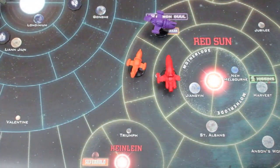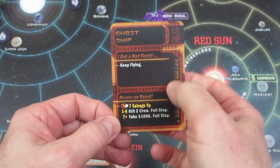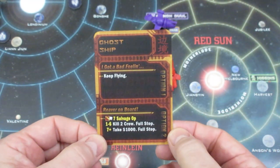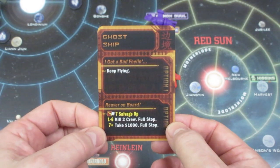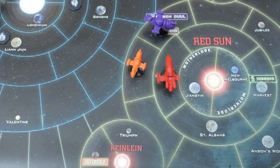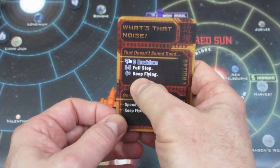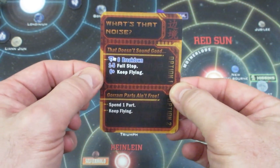In border space we draw Ghost Ship — keep flying or do a salvage op for 7+ to take a thousand credits, full stop. That's tempting, but a 1-to-6 result kills two crew, full stop. We've got a bad feeling about this, so we're just going to keep flying past the Ghost Ship. The second move we're still in border space and there's a breakdown card — full stop, keep flying, or spend a part to keep flying.